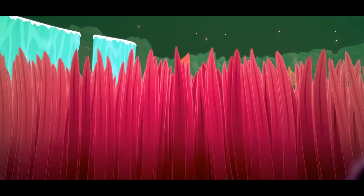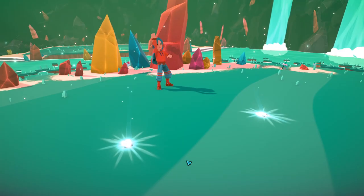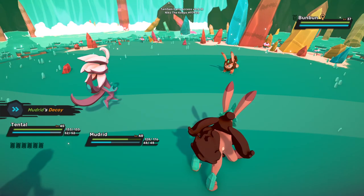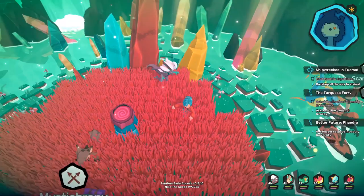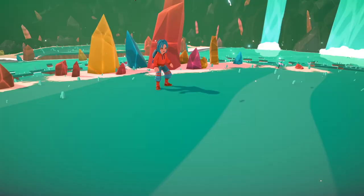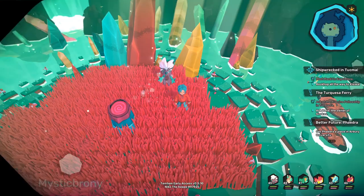The next thing I wanna talk about is a four-leaf clover. I don't actually have that item personally, but it's kind of useful because it raises your odds of actually catching a Tem when you throw a Tem card at it. Basically, it powers up your Tem cards a little bit and makes stuff easier to catch, which is also pretty useful — but you don't have to run it if you don't want to. It's definitely a plus if you have one.